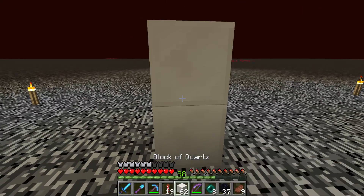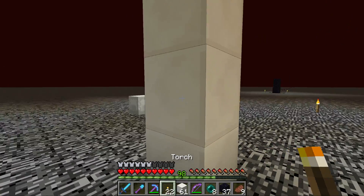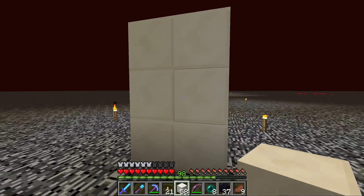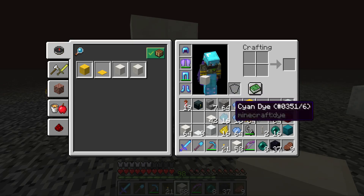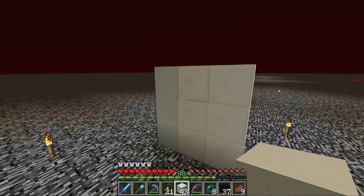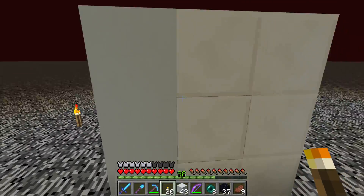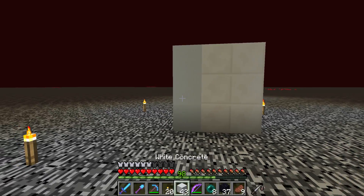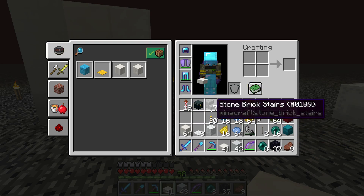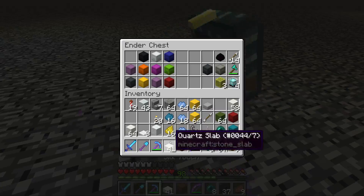First we have our quartz block, which has that little yellowish tint - at least in my head it looks like there's a yellow tint, and it even gives us more light. Then we have the white concrete which is a completely washed-out white, more towards the blue. So they are not perfect together just like that. The good thing with quartz - wait, I forgot a freaking crafting table.